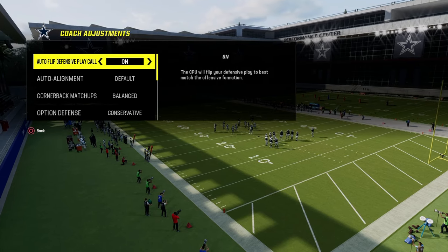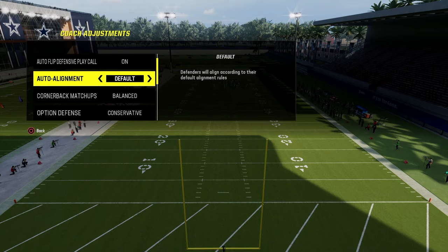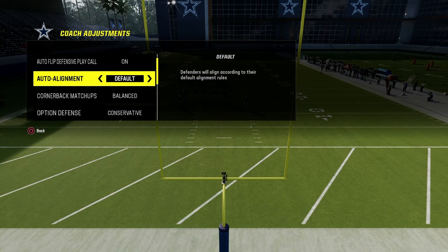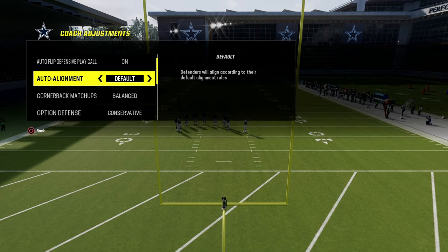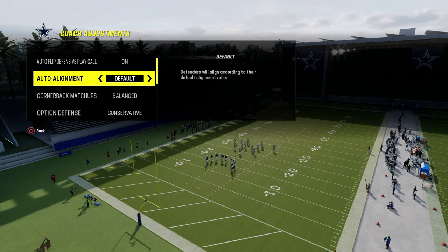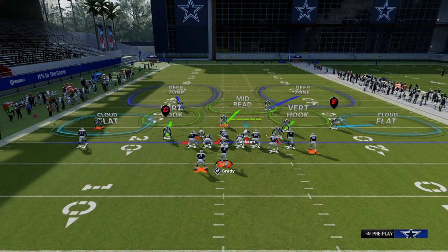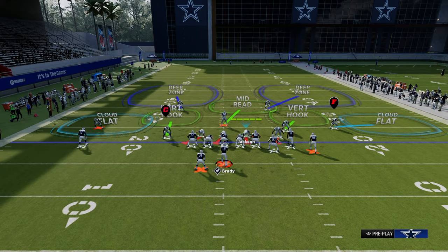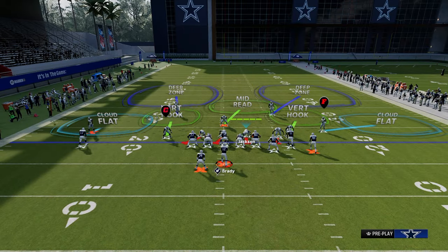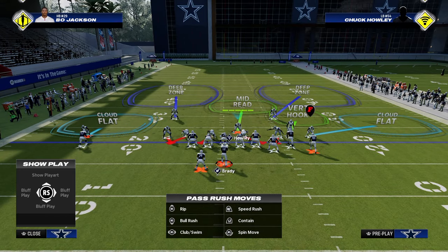We're in the safety nickelback package with Auto Flip on and auto alignment on default. This allows us to press with that outside third, making it the closest thing to a full-field roll coverage concept. We're going to use TMP2 as our base coverage show, rolling from formation weakness to formation strength. Press the coverage, shift the defensive line to the left, crash it outside, and from there craft the coverage however we want.